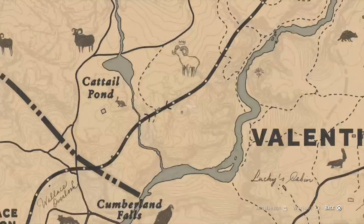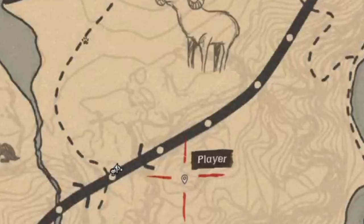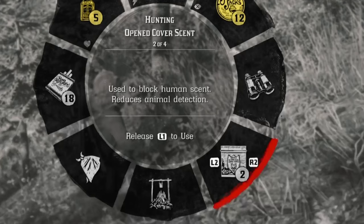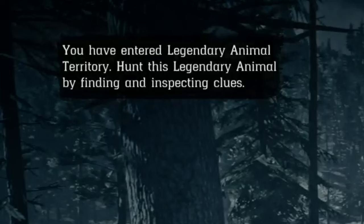The first thing you want to do is to go to this location on the map. I will be highlighting the area in which you can find the first clue to start tracking the legendary ram. I recommend putting some cover scent on if you have any — this will decrease your detection from the legendary animal. Once you enter the legendary animal's territory, a little sign will pop up and tell you that you can now start finding the clues.